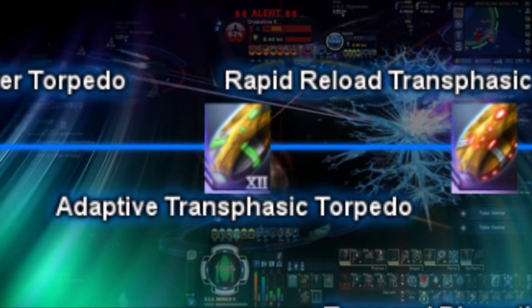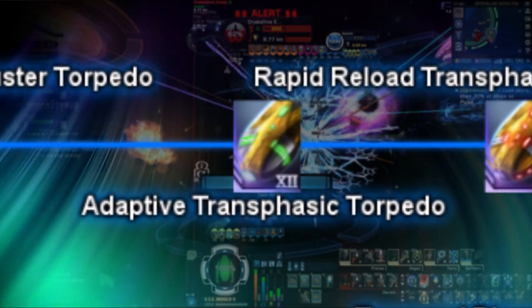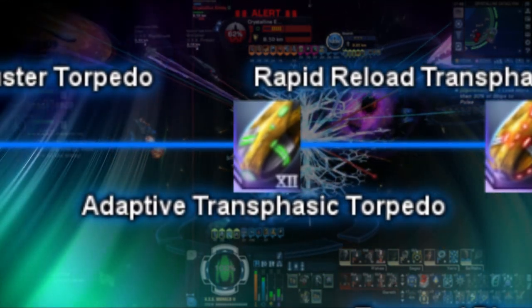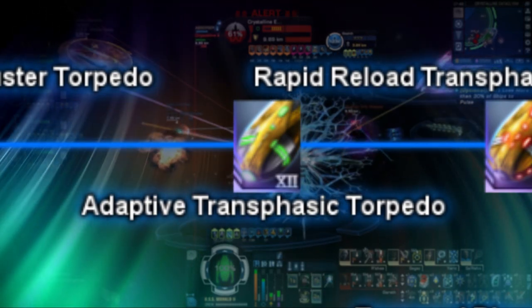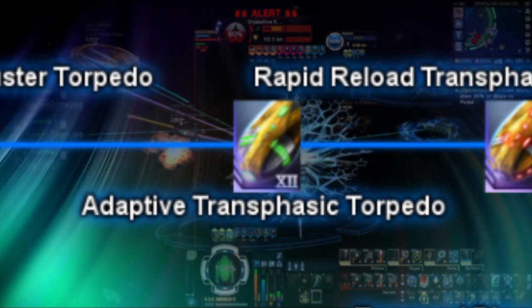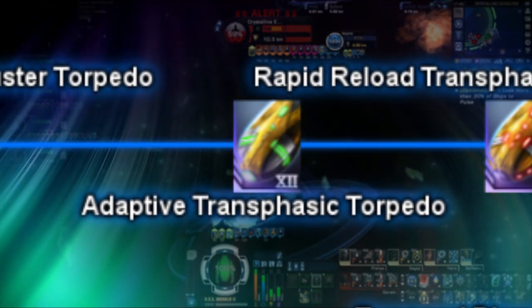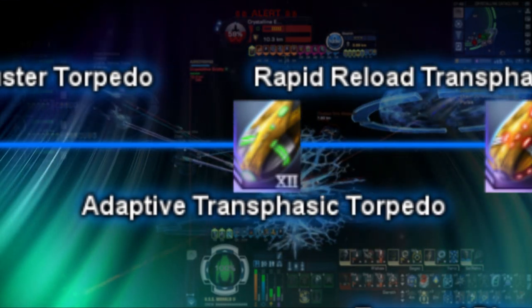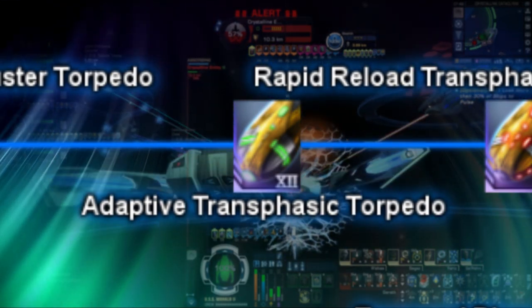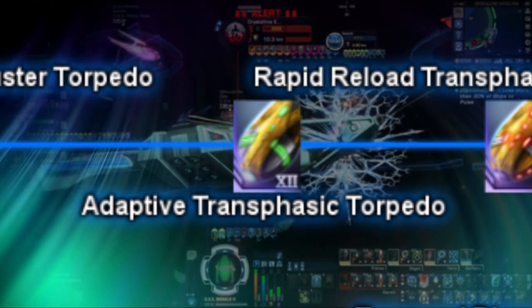Next, we have the Adaptive Transphasic Torpedo. Like the last, this torpedo is nothing more than a normal transphasic torpedo, however instead comes with rarely nowadays seen Borg modifiers. Meaning, this torpedo does bonus kinetic damage to Borg enemies, similar to how the biomolecular photon projectiles mentioned earlier work against Undine enemies. Currently, this weapon is available via the mission episode replay of Fluid Dynamics.